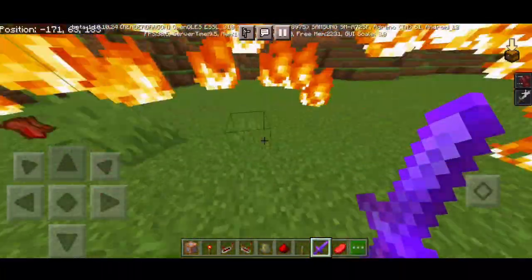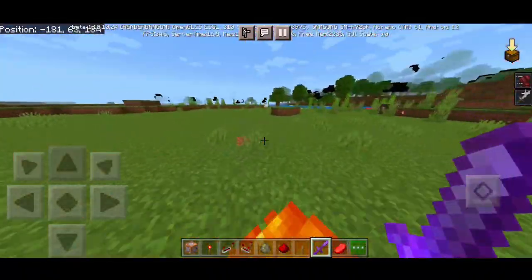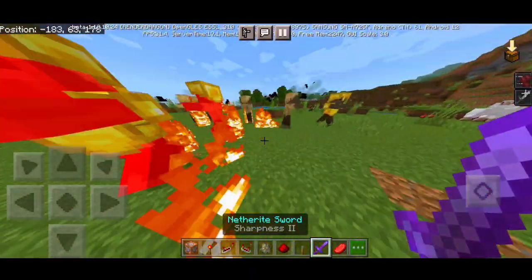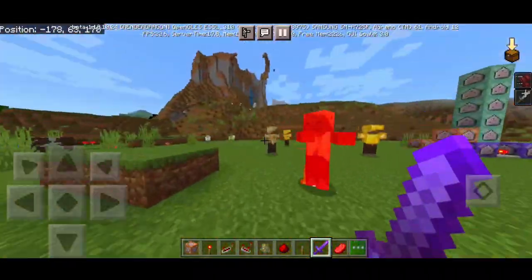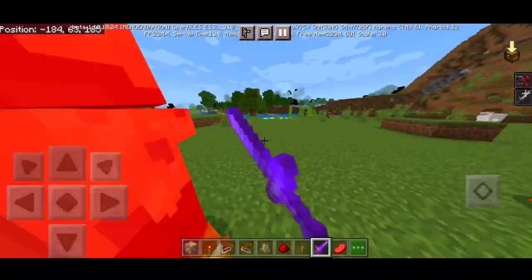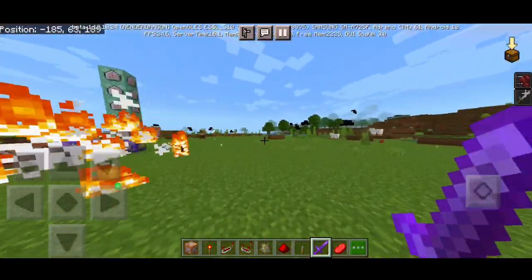Keep in mind these flames won't be put out by water. I'm going to show you with multiple mobs — just hold the sword and you can one-hit them. You have the super speed effect, just like in the anime. It's pretty much a very simple command.